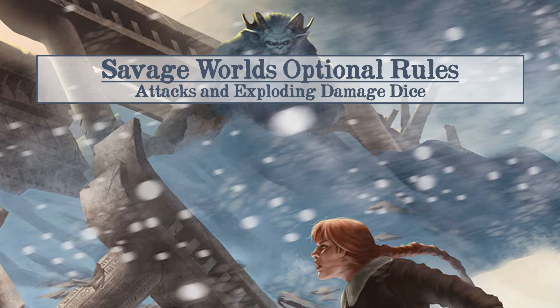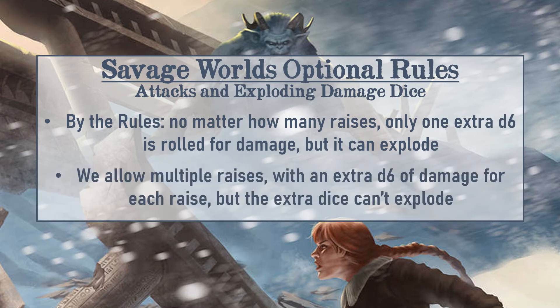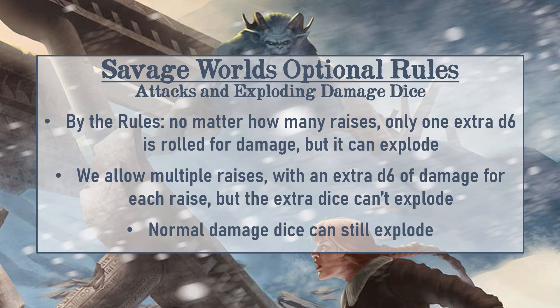We also change how attacks and dice explosions work for damage. When making an attack, characters can get multiple raises, and for each raise they roll an additional d6 of damage stacked on top of their normal weapon damage. To counterbalance this and avoid a huge pile of dice where at least one is always going to explode, none of these extra raise dice are able to explode. So if you got two raises, you'd roll two extra d6 that can't explode, while your base damage dice still can.